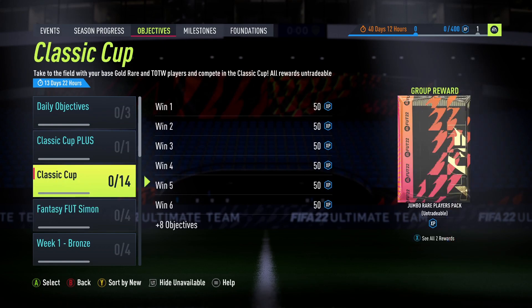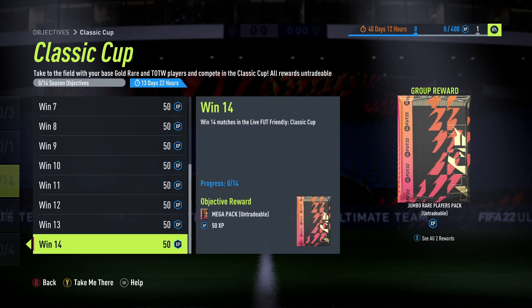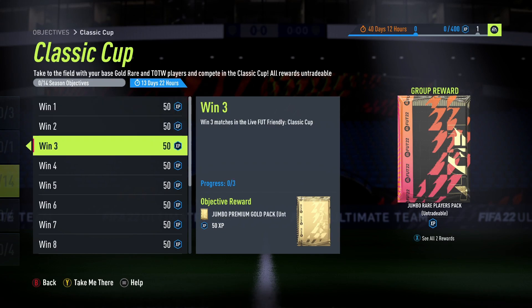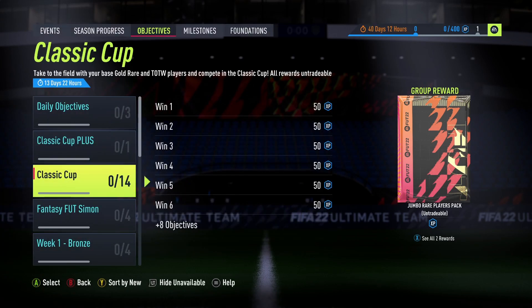There is also an objective where you can get yourself a 100k pack — the Classic Cup. You're just winning matches. Look at all the packs you're getting. You just have to win in the Foot Friendly Classic Cup mode 14 times, and you'll get a bunch of packs alongside a Jumbo Rare Players pack valued at 100k.